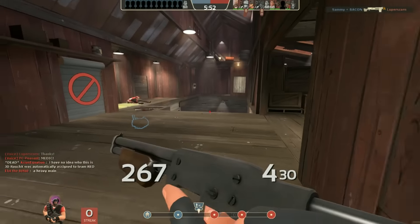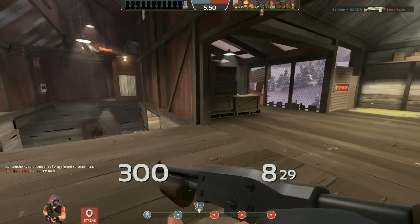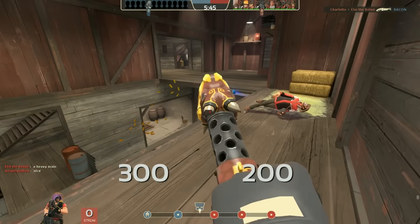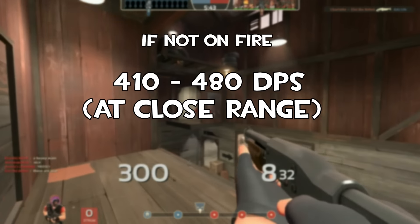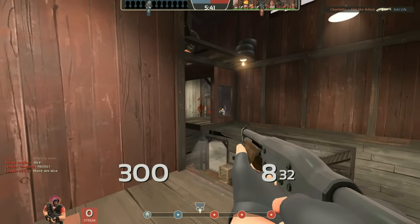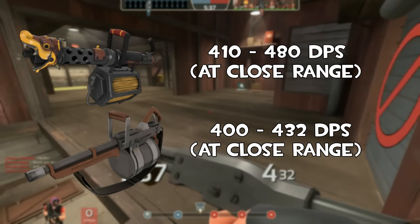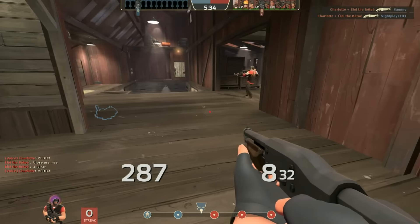When fighting a burning player, this weapon should do somewhere in the range of 550 to 600 damage at close range, which is insanely high — especially because you ignite them at point-blank with your ring. If that player is not on fire, it does 410 to 480 damage, which is more damage than the Tomislav does at close range.